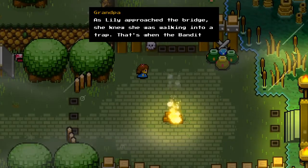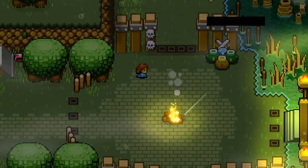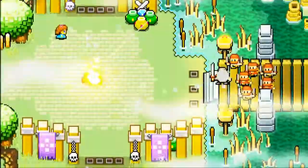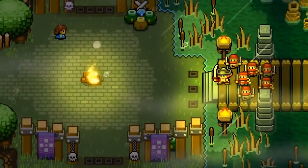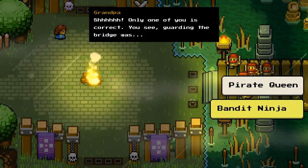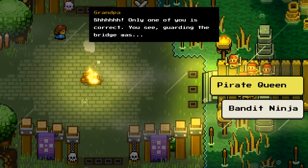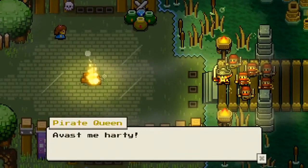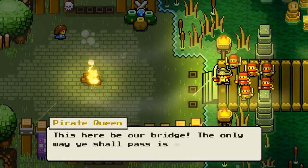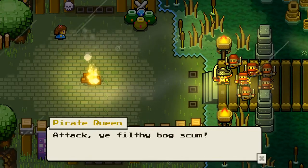As Lily approached the bridge, she knew she was walking into a trap. That's when the bandit leader appeared. The kids are arguing — one says 'Pirate Queen,' the other says 'Panjit Ninja.' At certain points the kids argue over what's coming up in the story and you get to choose. So we're going to choose Pirate Queen this time. 'This here be our bridge — the only way ye shall pass is without ye head!'